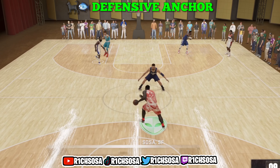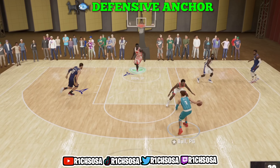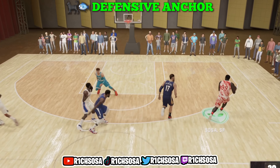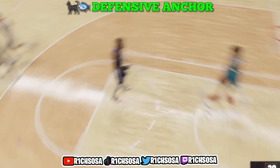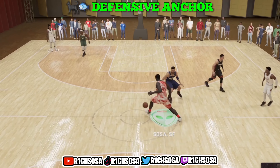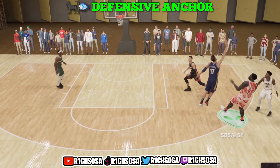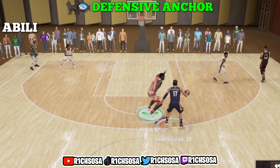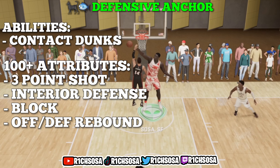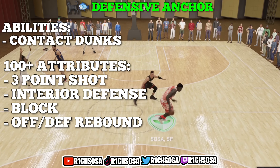This is gonna be the best defensive anchor catfish build in NBA 2K23 Next Gen. Not only is this build the rarest of the rare, but this is the definition of a versatile center — the best defensive anchor build that can do everything. This is the perfect build to shut down any team and dominate on defense. It gives you everything you need to play fast or slow, switch onto almost any type of player, while still being able to protect the rim. We're literally able to do everything and still dribble at the height of 7'1". We have the ability to get contact dunks, and the attributes have the potential to reach 100 or above in three-point shot, interior defense, block, offensive rebound, and defensive rebound.